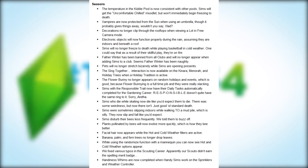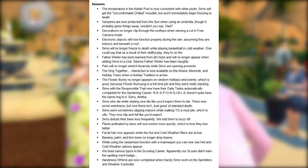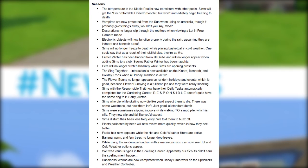Seasons: the temperature in the kiddie pool is now consistent with other pools — Sims will get the uncomfortable chilled moodlet but won't immediately begin freezing to death. Vampires are now protected from the sun when using an umbrella, though it probably gives things away. Decorations no longer clip through the rooftops when viewing a lot in free camera mode. Electronic objects will now function properly during the rain, assuming they are indoors and beneath a roof. Sims will no longer freeze to death while playing basketball in cold weather. Father Winter has been banned from all clubs and will no longer appear when adding Sims to a club. Pets will no longer stretch bizarrely while Sims are opening presents — this happened in my season's LP and my dog was doing contortions and looked like something out of The Grudge.